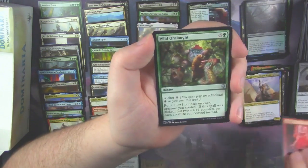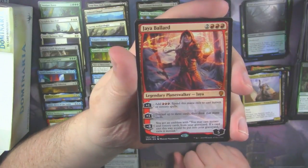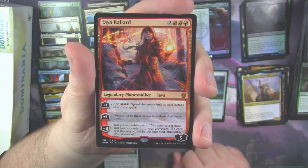Skizzik. Wild Onslaught. We hit a Jaya Ballard — there's our Mythic! And I don't have a copy of her yet, so I'm glad to see that.